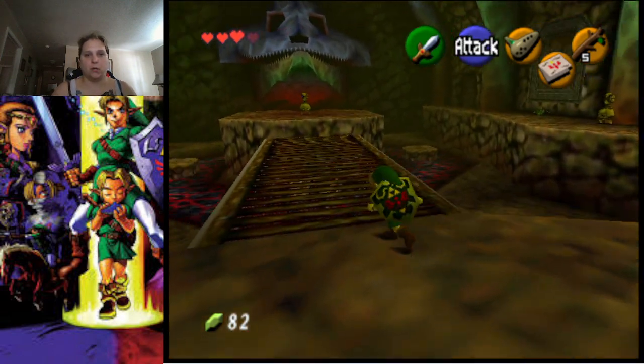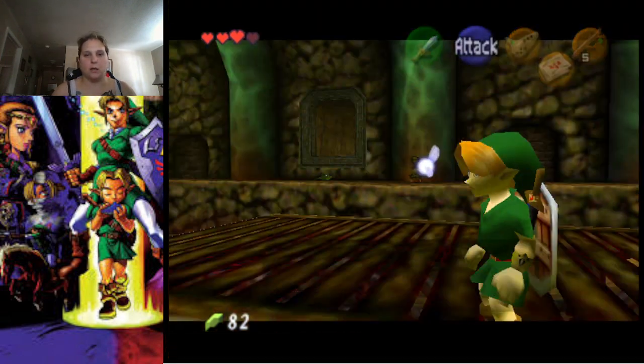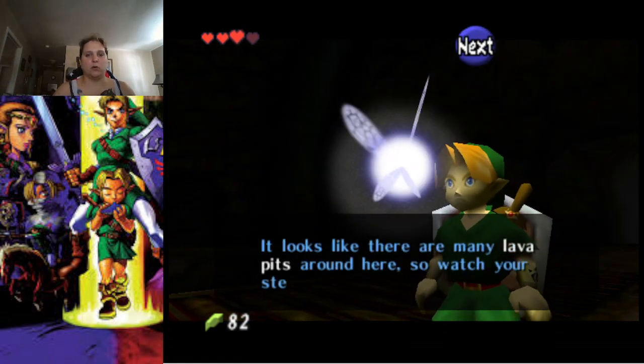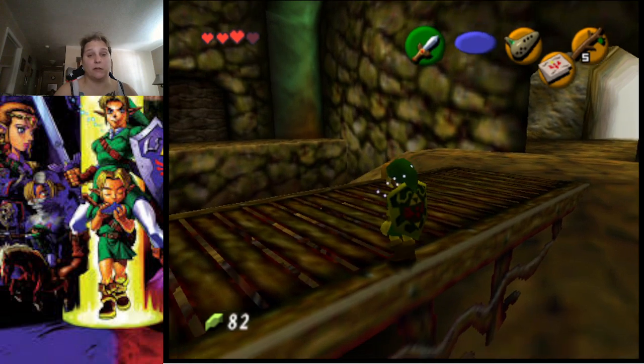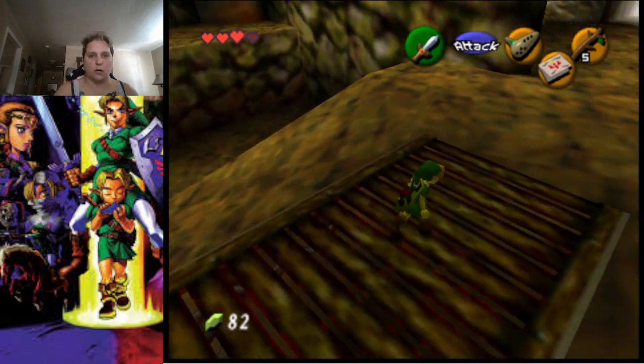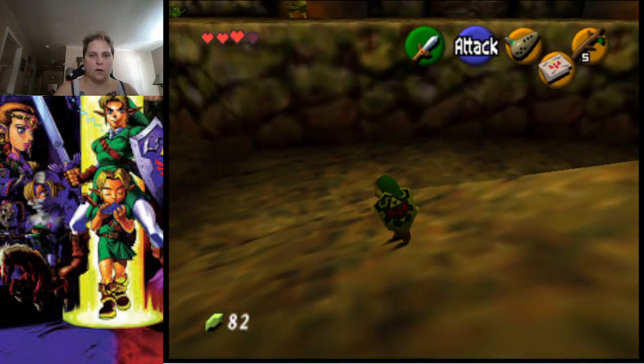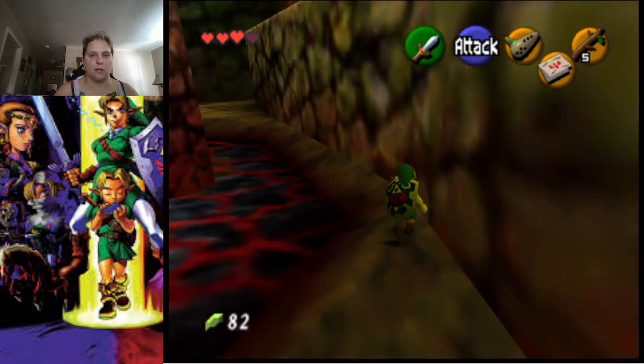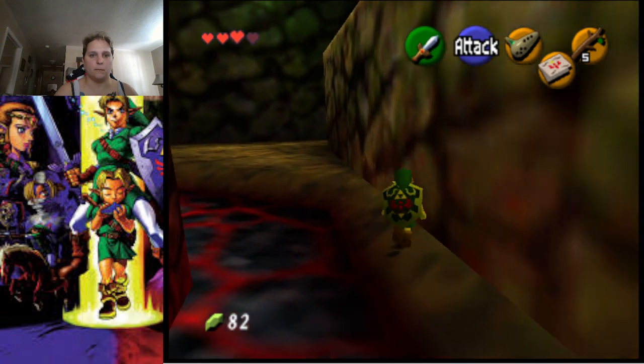Making our way through, Navi is going to basically say that there's a lot of lava, so we need to equip our Hylian Shield. That's what we have done already. Let's see, we're going to come this way.